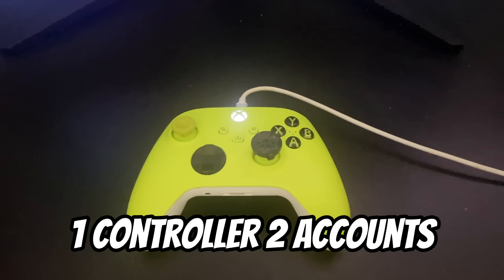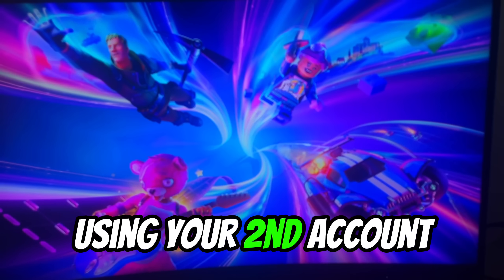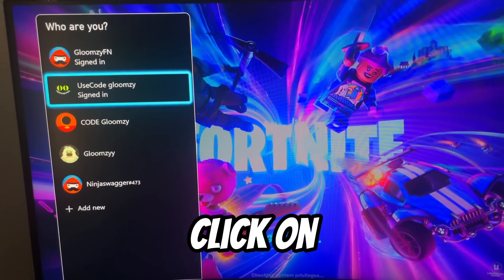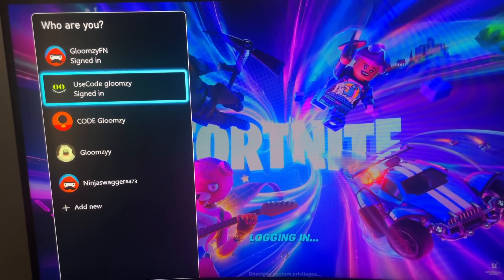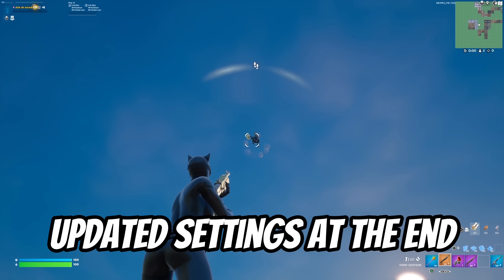For Xbox players, all you need is one controller and two accounts. Sign into both accounts and make sure you load up Fortnite using your alt account. It'll ask you which account you want to play on — click your main account, and just like that performance mode should be turned on for your Xbox. The rest of the video is me playing ranked with it, and my updated settings will be at the end.